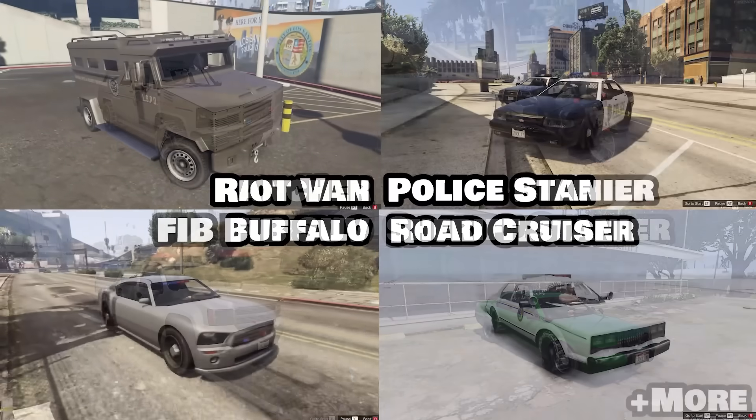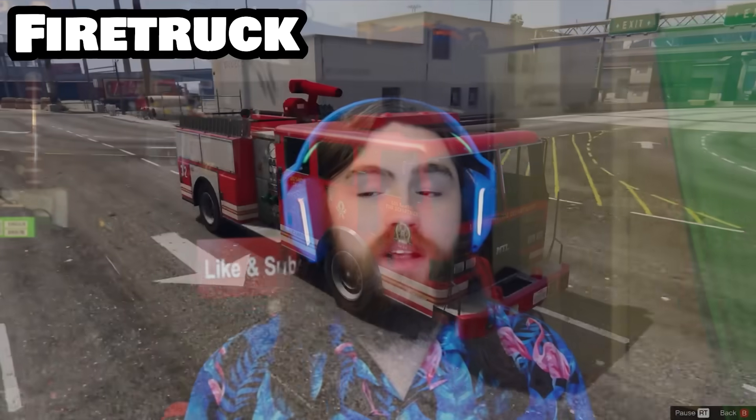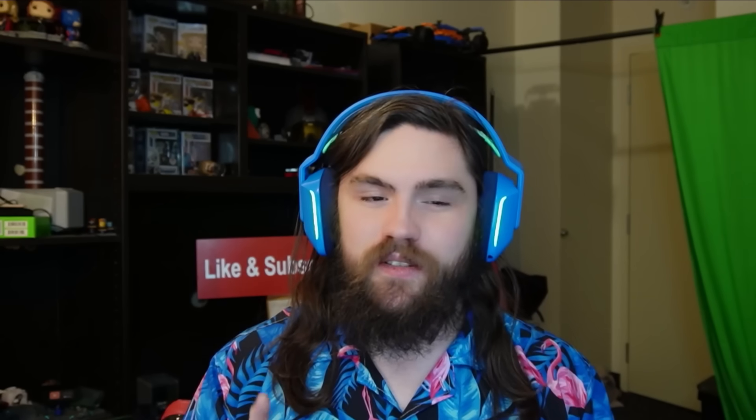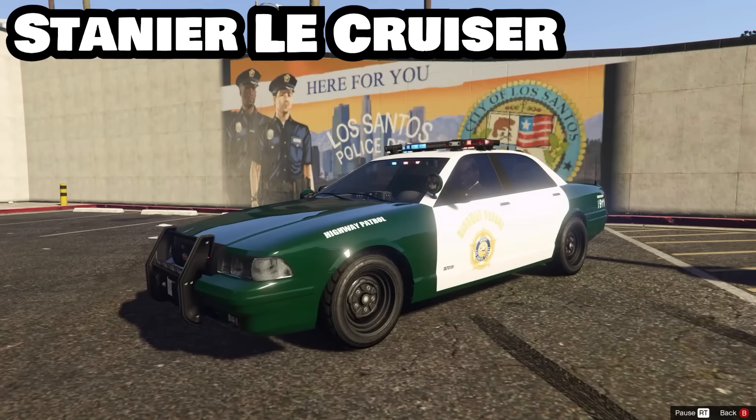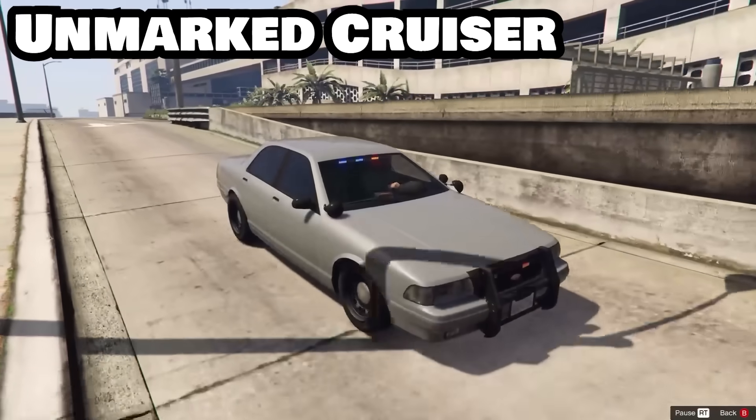Now this likely isn't a surprise, but every police car in the game has lights and/or sirens, as well as the firetruck and ambulance. But only six of these vehicles can be owned using conventional methods: the firetruck, the RCV, the Stanier LE Cruiser, and the unmarked cruiser.